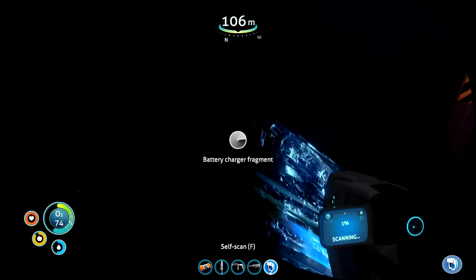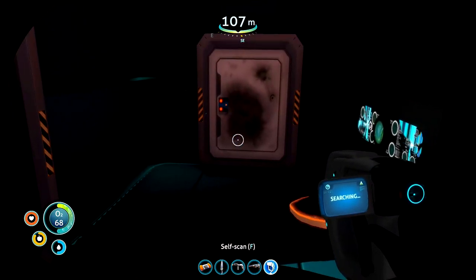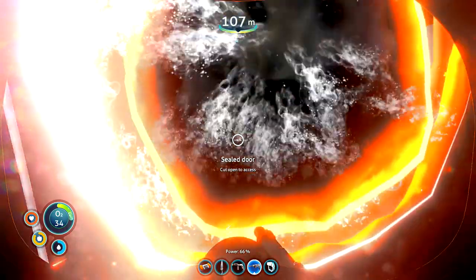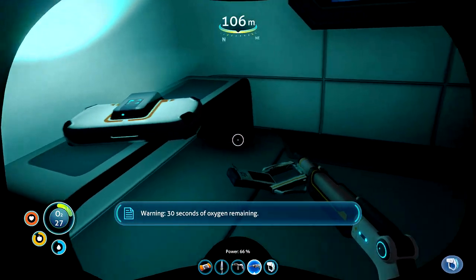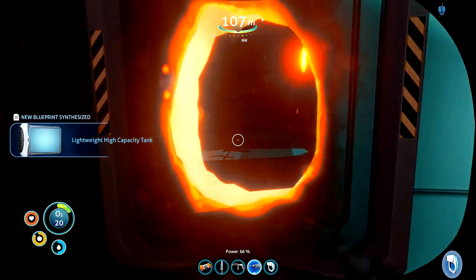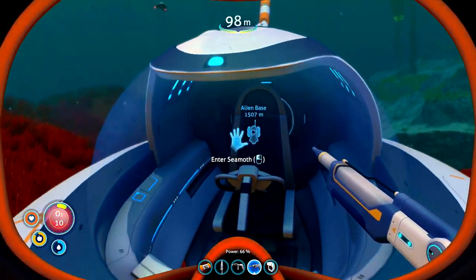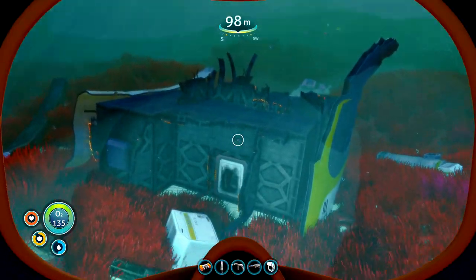Looking for a battery charger — we've got one of them. We just need that modification station. Okay, what have we got here — lightweight high capacity tank. Well we need that, but in order to craft it, again we're going to need the modification station. That'll enable us to be able to breathe a lot longer in the deeper waters.